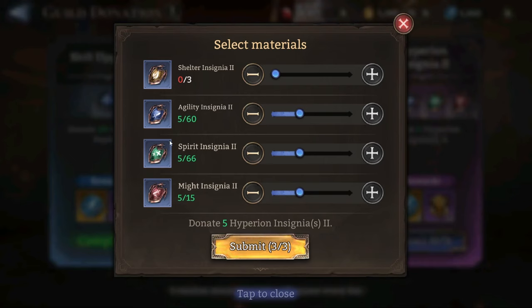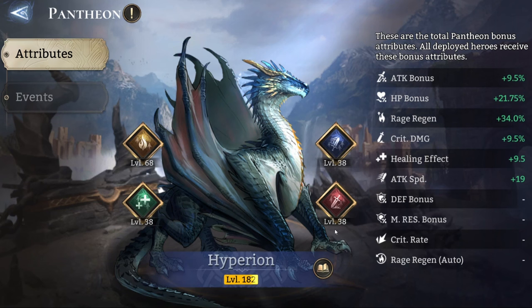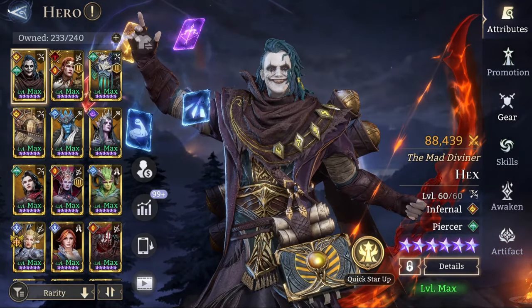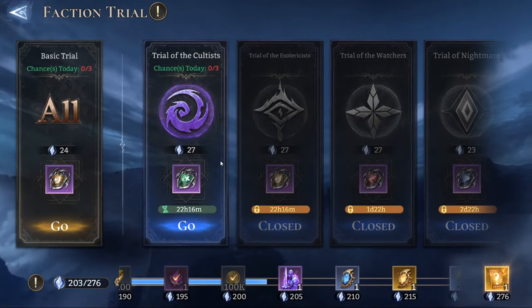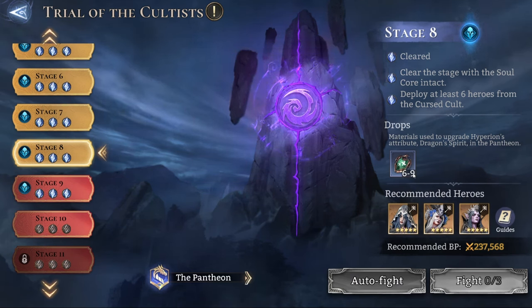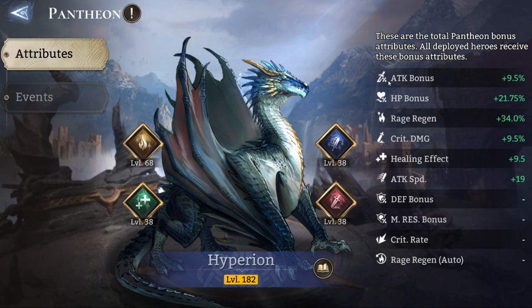As you can see, you have to put in 15 insignias. If you've reached the pantheon level where you can farm six to nine required insignias per day, that means you could spend the entire day's farming on just that quest. For example, if you get six insignias per day, that's 18 total over three days — 15 of which go to this quest, meaning you lose a full day of pantheon progress.